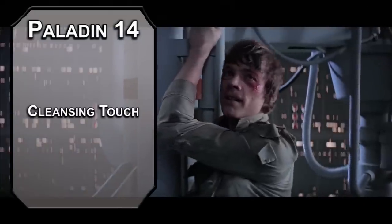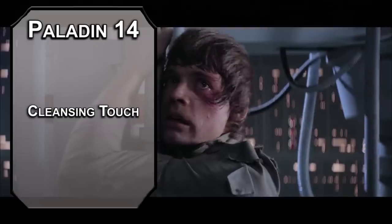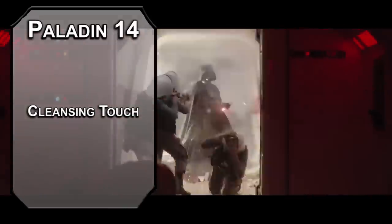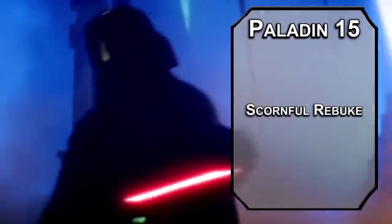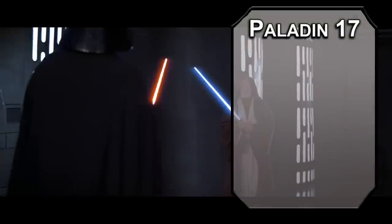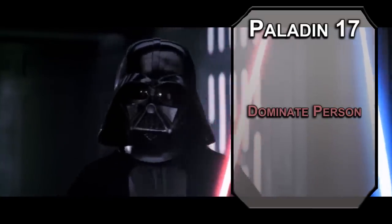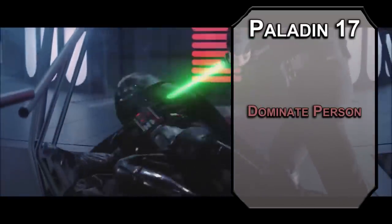14th level Paladins get Cleansing Touch, letting you remove the effects of a spell affecting you or another creature an amount of times per day equal to your Charisma modifier. Use this if someone's trying to Jedi Mind Trick you — honestly, doesn't mind control sound way more dark side than a little lightning? Food for thought. 15th level Conquest Paladins get Scornful Rebuke, meaning anyone who deals damage to you takes Psychic damage equal to your Charisma modifier. 16th level Paladins get another ability score improvement — cap that Charisma for maximum fear. 17th level Paladins can learn 5th level spells; Dominate Person lets you fully control a creature that fails a Wisdom save for up to a minute — Jedi Mind Trick seems way more Sith-y, so Sith Mind Trick someone and bend their will to the dark side.